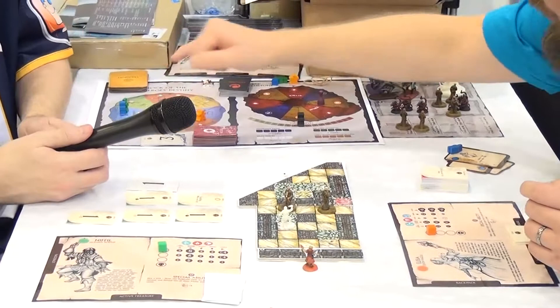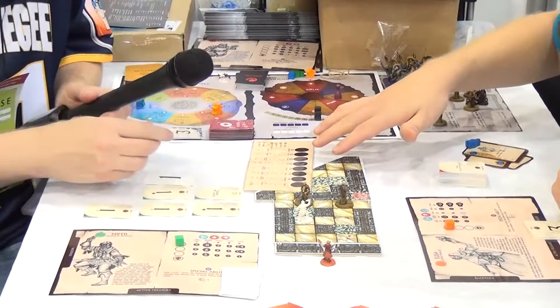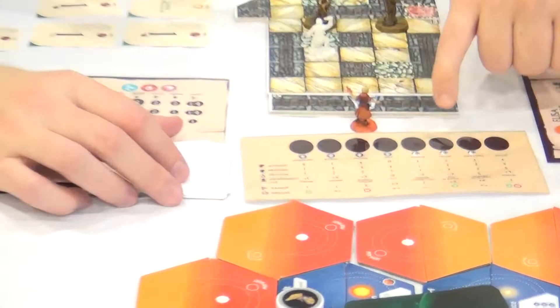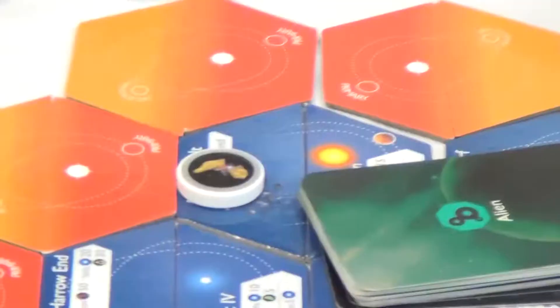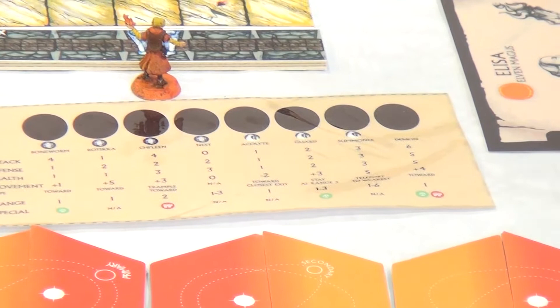If you are on charge and would actually attack, you look at the monster's defense value. We have six different monster types. This one is known as the acolyte — his defense is one, but it's one plus a response. The response has an average of two, with numbers ranging between minus one and five, but the average is two. So you know it should total about three.